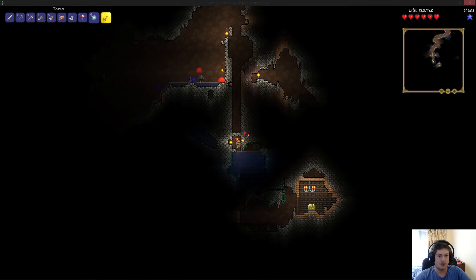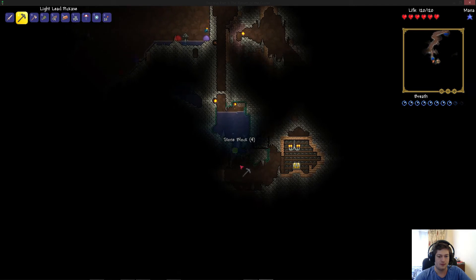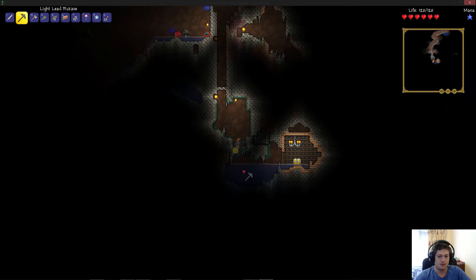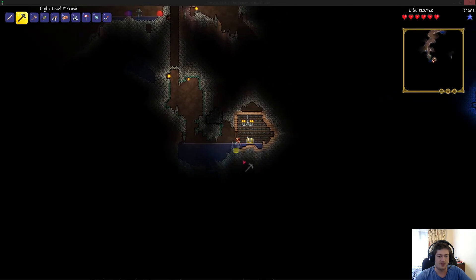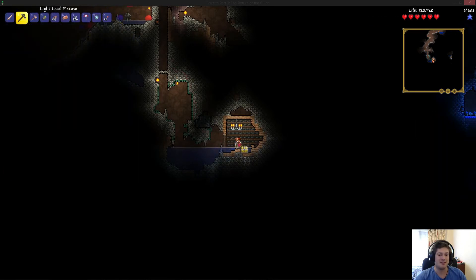What I'm gonna do is chuck this there. Easy. What do we get? A band of regeneration - equippable. Sweet. Suspicious looking eye - summons the Eye of Cthulhu. Healing potions. I'm pretty sure I remember doing that one - all you had to do was throw grenades at it and it was super easy.